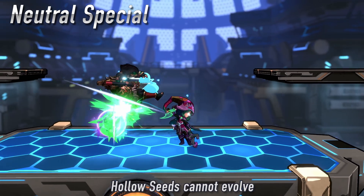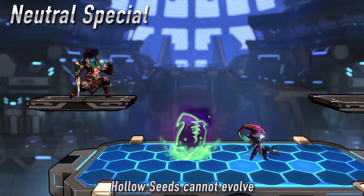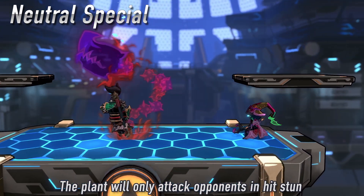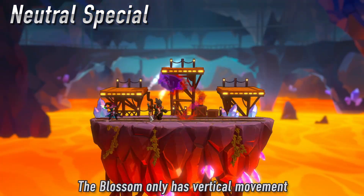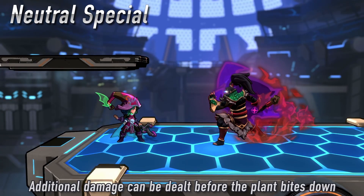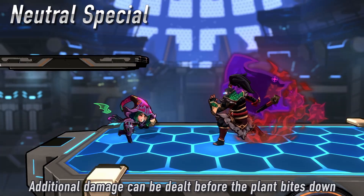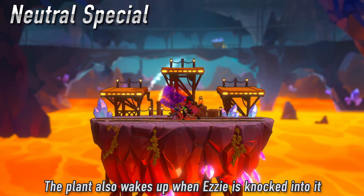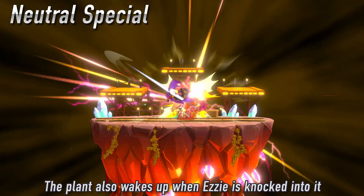Once your opponent is knocked into the active seed, it will grow into its second stage, Wicked Bloom. If your opponent is thrown into the plant again, it will grow into a Demon Blossom. The blossom sits atop a vine and will move up and down to catch your enemies. When your opponent is hit with the final form, the blossom will chomp down hard, dealing massive damage and knockback. Be careful where you place your seed, because your opponent can pacify any of its forms with a single parry.